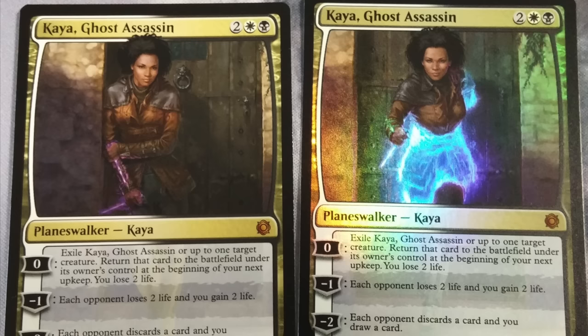Hey guys, today we're going to talk about a planeswalker. We have a ghost rare, which only really existed in Yu-Gi-Oh until now, but the foil copies of the Ghost Assassin will have a different artwork, which is very awesome. At the bottom of the card it reads 222 out of 221.